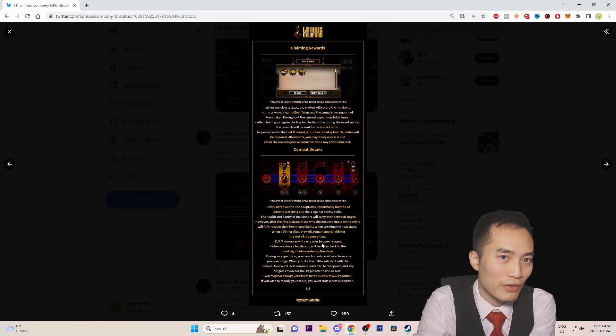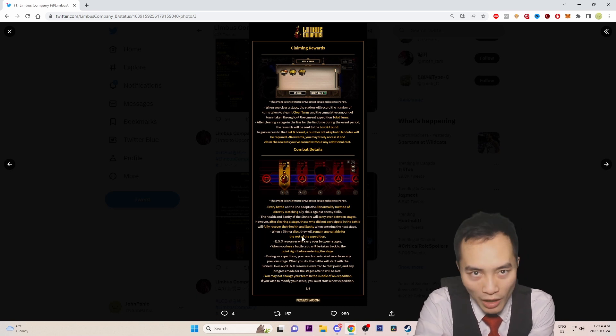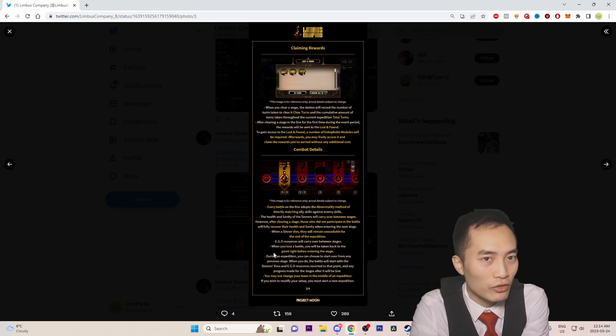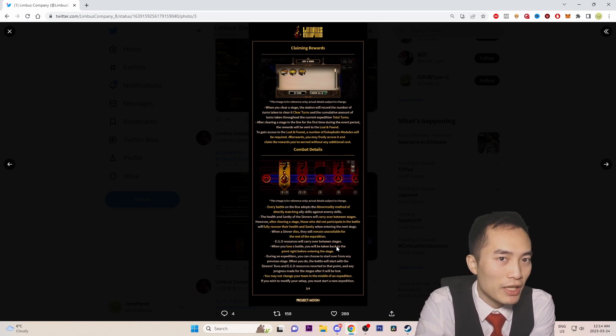When a sinner dies, they will remain unavailable for the rest of the expedition, which makes sense. EGO resources will carry over between stages — I'm wondering if that's the same as Mirror Dungeon where you lose half your resources, or if it's a full carry-over. If it's a full carry-over, there are definitely a lot of strategies to look forward to. When you lose a battle, you'll be taken back to the point right before entering that stage.